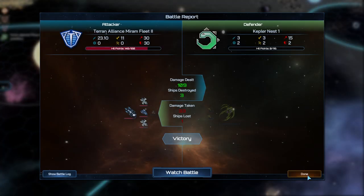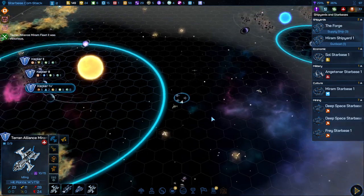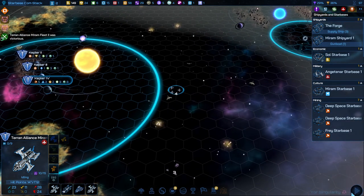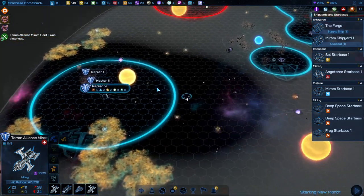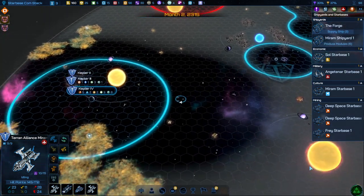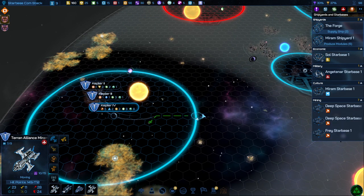We lost a ship. That's okay — just one tiny ship, that's absolutely fine. A little down on hit points, but that's going to be okay. We're going to stop these things from spawning. And now we're going to go and hunt down the last of them.